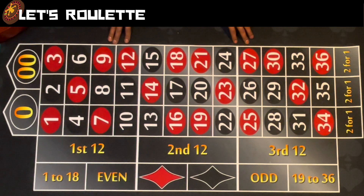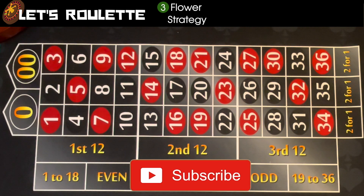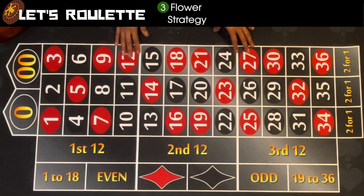What's going on, Roulette World? Your boy Jorge here. This is Let's Roulette. Today's strategy is going to be called the Three Flower Strategy. It comes from Angelo America — appreciate it, he's a subscriber. If you haven't liked and subscribed, please do. If you have some strategies and you're already subscribed, please send them my way.